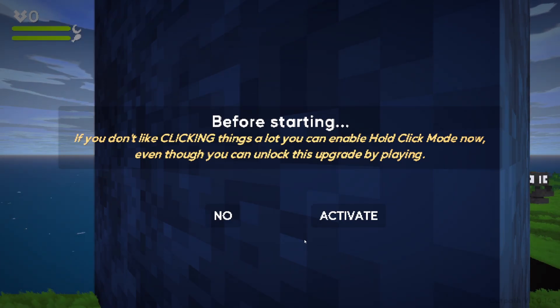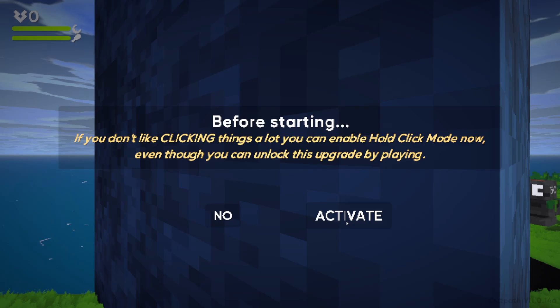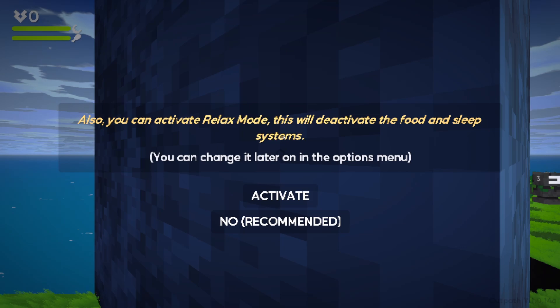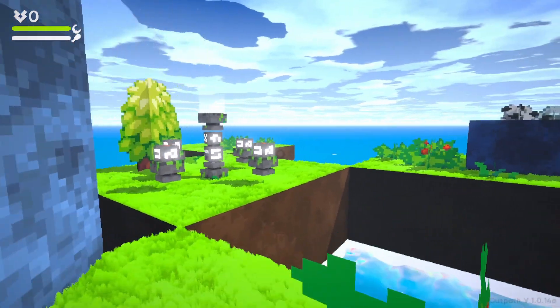Before starting, if you don't like clicking things a lot, you can enable hold click mode — you can also unlock this upgrade by playing. For the sake of my mouse, I'm going to do that. Also you can activate relax mode, which will deactivate the food and sleep systems, and you can change it later in the options menu. I don't want to do that though — I like food and sleep in survival games.